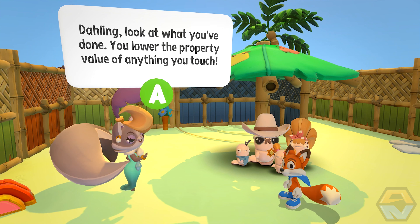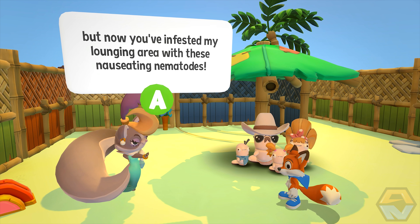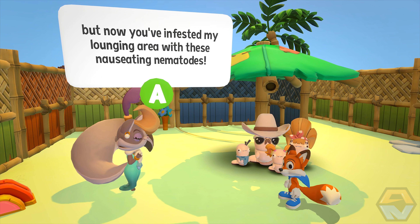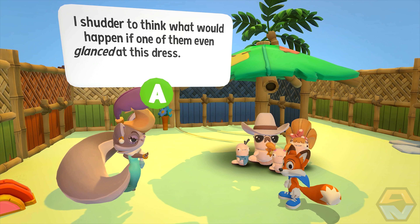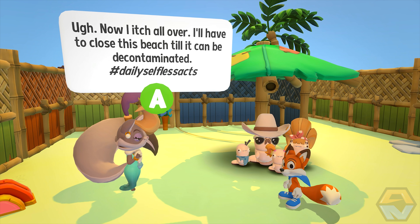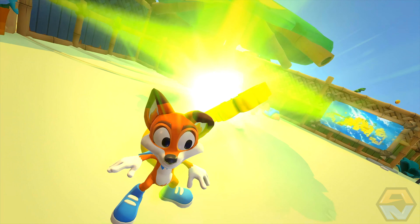Lady Meowmalade says: 'Darling, look at what you've done. You lower the property value of anything you touch. I was going to relax in the shade in a fashionably candid manner to throw the paparazzi a juicy bone. But now you've - oh. Put some aloe on that. Successfully completed Stuck in Paradise. Lounge in an area with these nauseating nematodes? I shudder to think what would happen if one of them even glanced at this dress. Perhaps I should burn it just in case. Now I'll itch all over. I'll have to close this beach till it can be decontaminated. Hashtag daily selfless acts.' Sure. Goodbye, get out of here. There's our final clover.